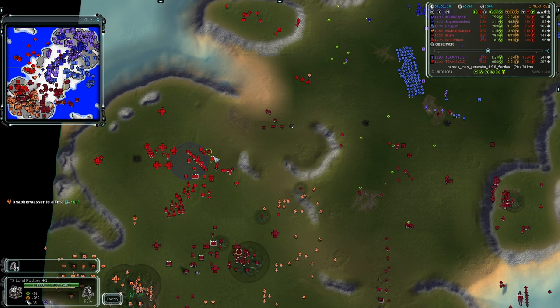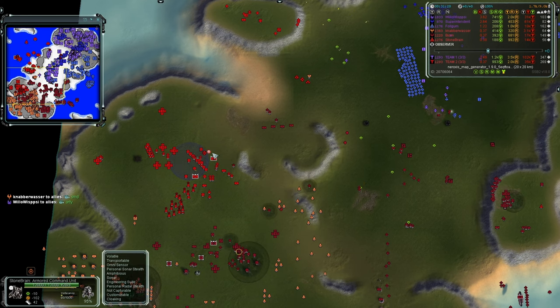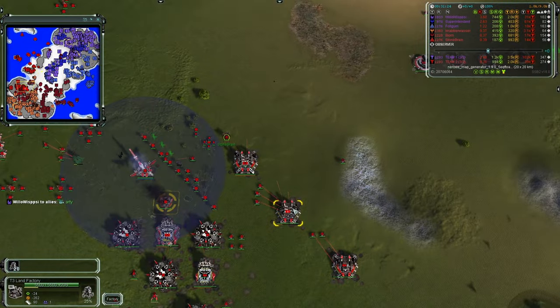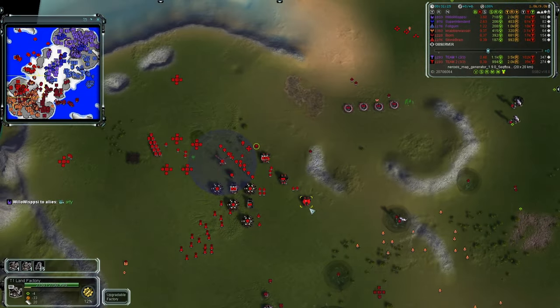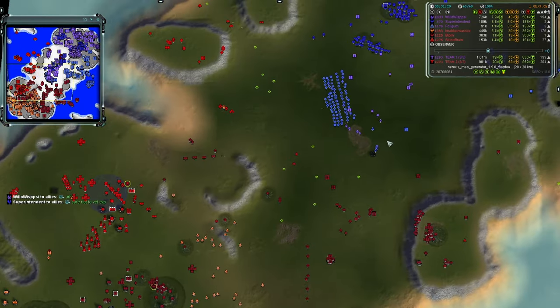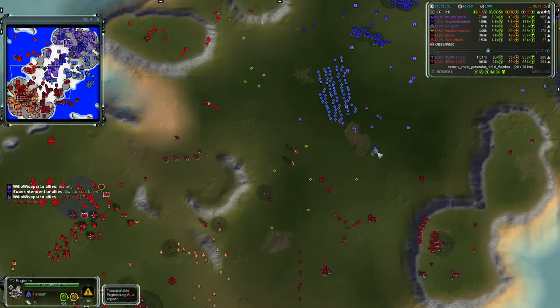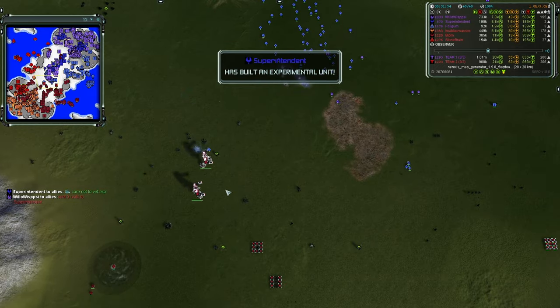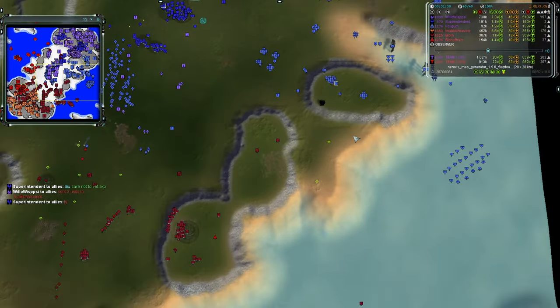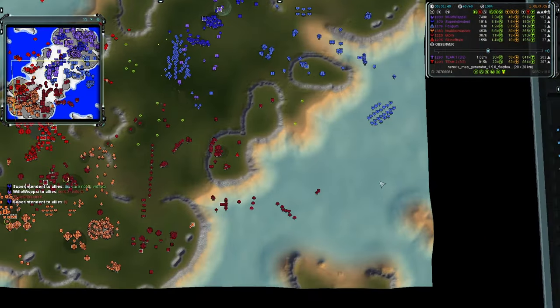T3 land achieved for Stonebrain — he's going to pump out Bricks exclusively. Honestly, that's the right call. Bricks are sturdy and strong — 'brick wall' is a phrase for a reason. Building Bricks all day every day makes perfect sense given the situation.